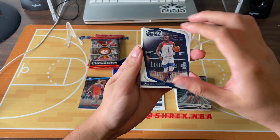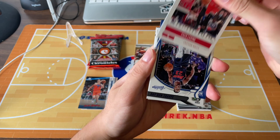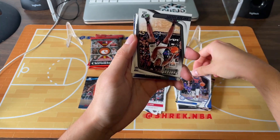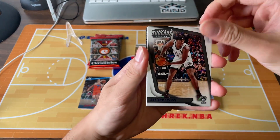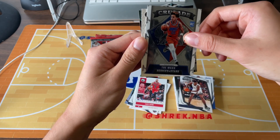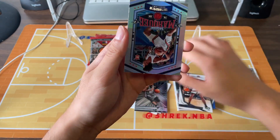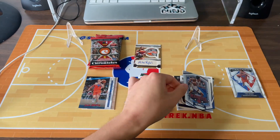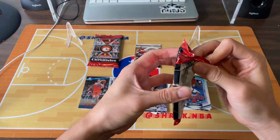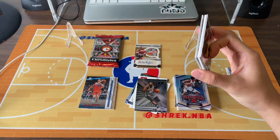Zion Williamson, Pini Threads. Zach Levine. Charles Bassey, rookie. And Daron Sharp, Threads. Trey Mann, Crusade. And do we have another auto in here? I'm just going to put this aside. Kyrie Irving and Trey Murphy the third for the Pelicans. If I see my next auto, I'll just go ahead and reveal that card — but it could be another autograph. The thin autograph cards just kind of sneak up on you.